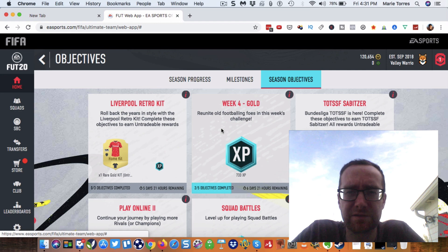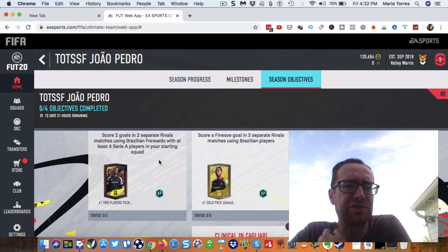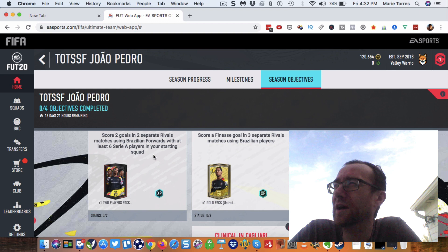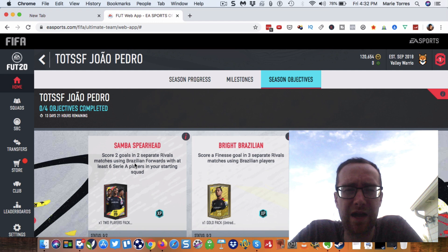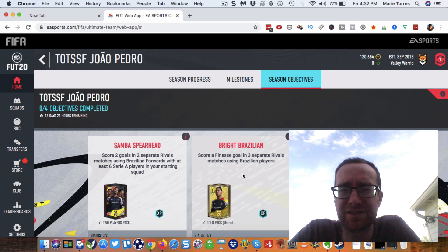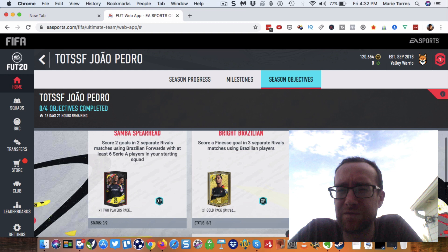The other objective is João Pedro. This one is score two goals in two separate rivals matches using Brazilian forwards with at least six Serie A players in your starting squad. You can put Serie A players in the back and midfield and then put whoever you want as your Brazilian forwards. Douglas Costa is also a Brazilian forward in Serie A. The finesse goal in three separate rivals matches is just a finesse goal — you don't even need to win, and you can use Brazilians from Serie A or not. Set up a Serie A team so you can knock off multiple objectives at the same time.